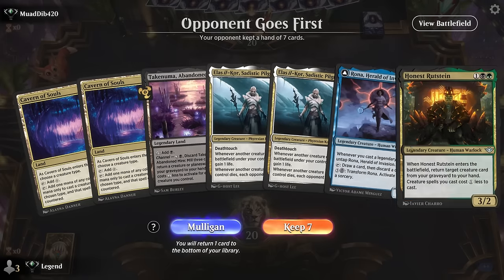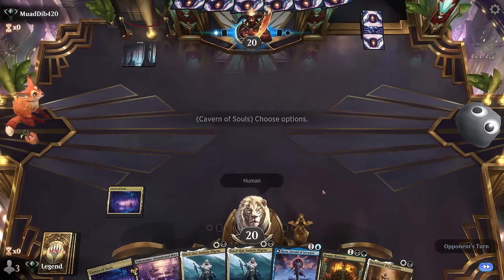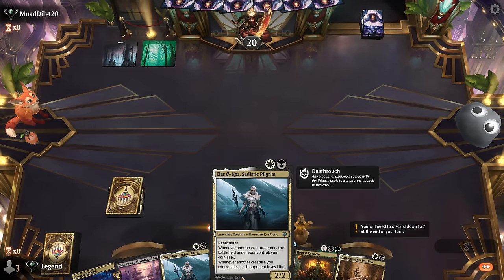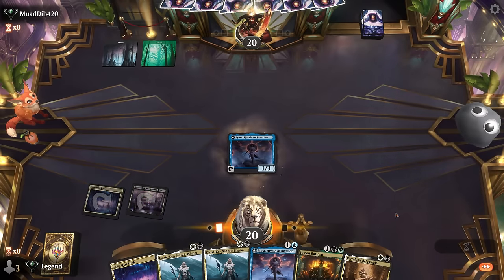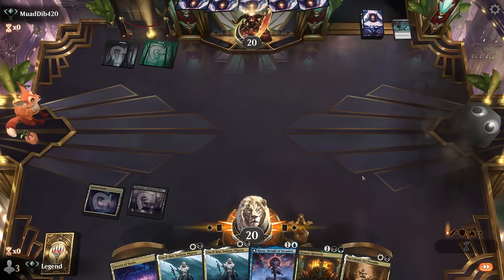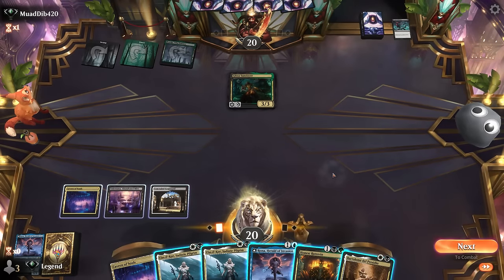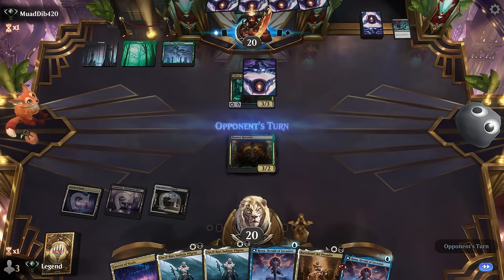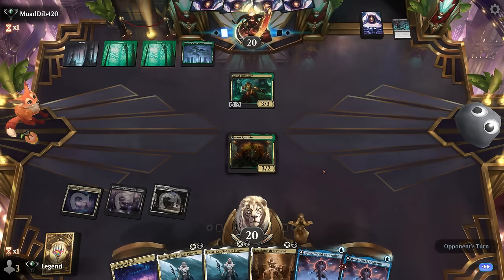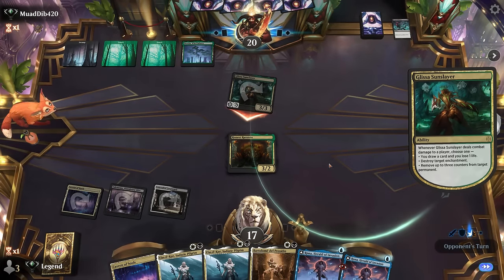We're on the draw with a keepable hand, mostly relying on Rona to do the heavy lifting. I need to play Cavern naming Phyrexian maybe to play Pilgrim right now. Rona goes down — maybe get it back next turn. Glissa is bad news. I still prefer getting Rona in play as soon as possible, though it's not very mana efficient. Rutstein is fine — means I can play Rona for one mana in the future. Golgari midrange is going to have spot removal to break up our combo.